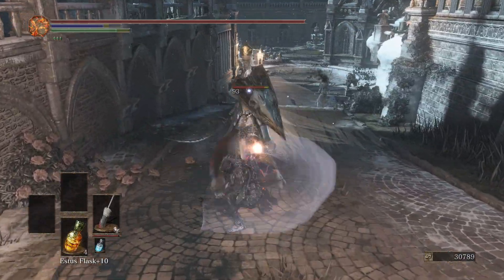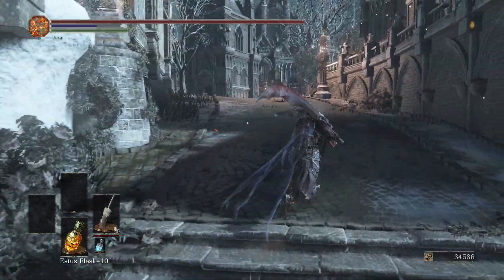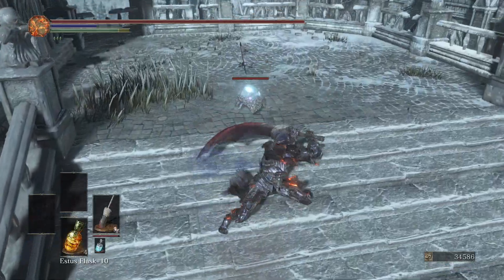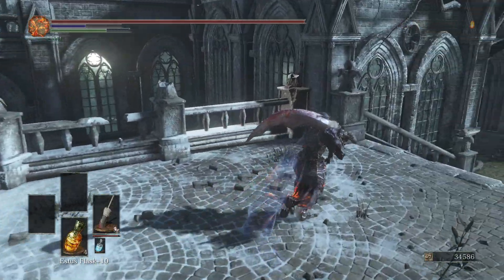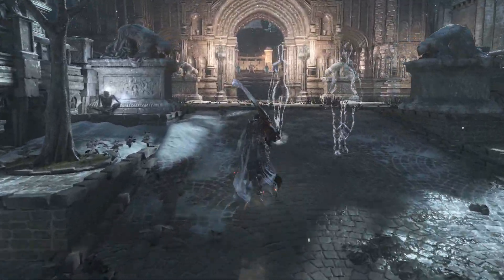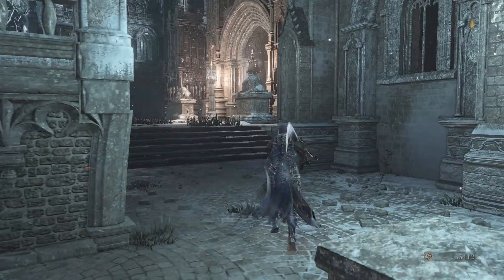What was that supposed to do? I didn't know they could drop those. Oh, the running R1 is a horizontal slash though. And the rolling R1 is a little different too. Would go down there but I think it's just a dead end. Could be wrong, could be wrong.